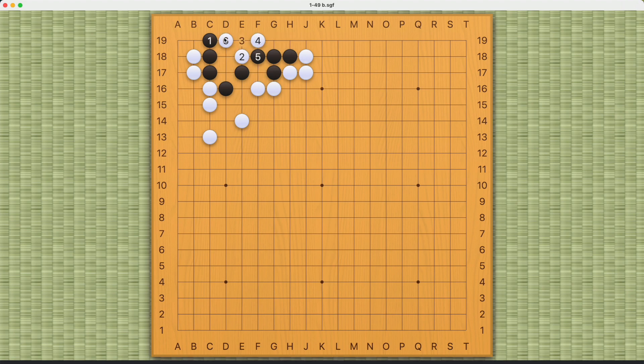If White tries something like this, Black can just kill these stones and make two eyes very easily. If White tries this move, then Black can play this and this will guarantee Black's survival. Or if White comes in this way, Black can keep increasing eye space, and this will be a bent-4 shape — a living shape for Black. So that is why this first move here will guarantee Black's survival.